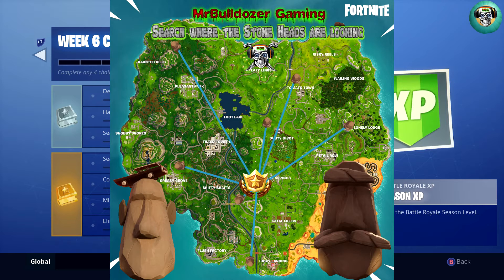I put a line on these for a purpose, because the challenge says you've got to search the area where the stones are facing. I even took one stone image, flew over it, cut it out, placed it on the map as accurately as I could to show the direction they're all facing — and they're all facing right there by Salty Springs. I'm going to show where the battle star is first, then afterward I'll show where all the faces are and what they look like.